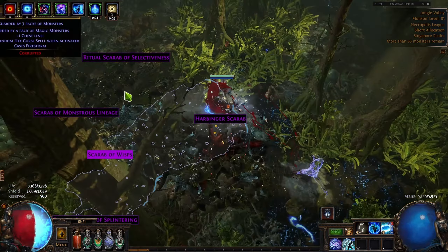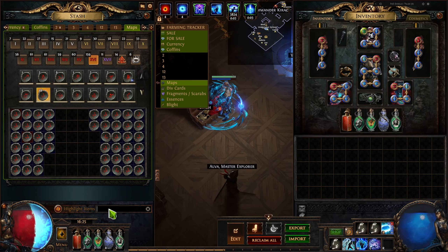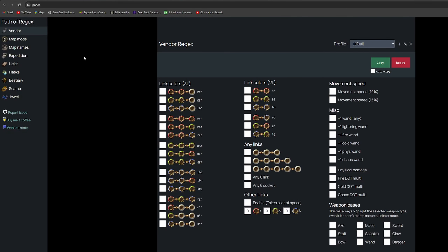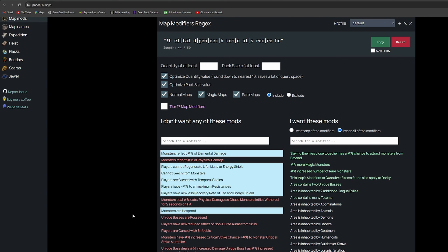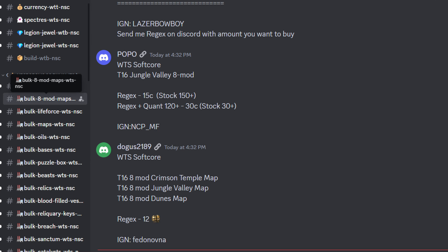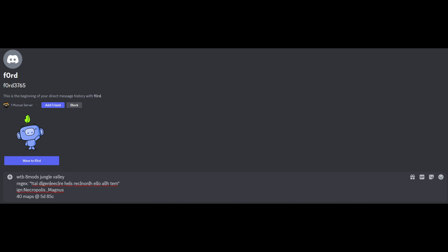In case you are unfamiliar with how to buy 8-mod maps, I'll walk you through the process. As preparation, we need to first set up a regex — a string of tags that will filter out maps with modifiers we cannot run — and paste it into the stash tab search bar. Simply go to poe.re, select Map Mods, select all the mods you cannot run, and copy the tags at the top. Then go to the bulk 8-mod maps 'want to sell' channel on TFT discord and look for sellers offering Jungle Valley maps. Message the seller with your regex, in-game name, amount you want to buy, and total price, then wait for them to contact you in game.